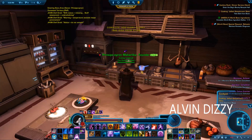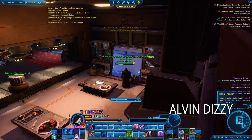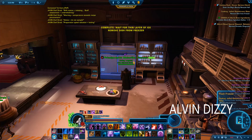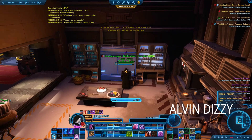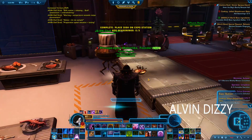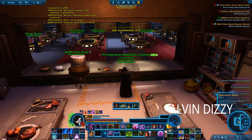Take dish from stove. Place in the Flash Freezer — 314 layer of ice. Okay, remove the dish and place it in the Expo Station. Add seasoning — any seasoning will do. Add them.